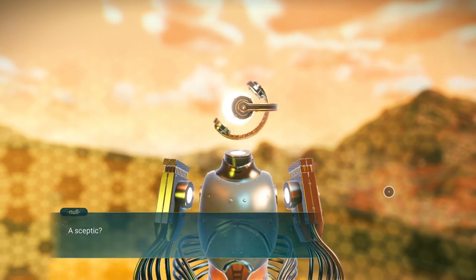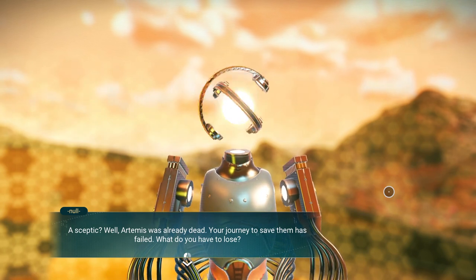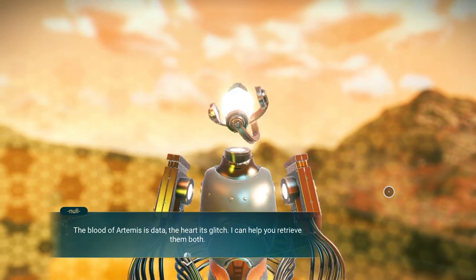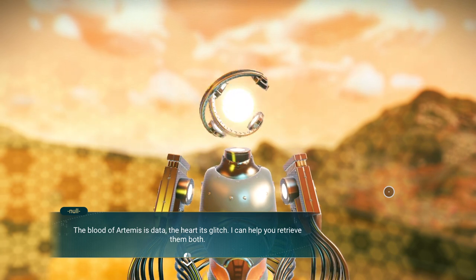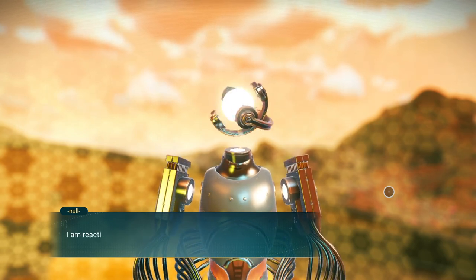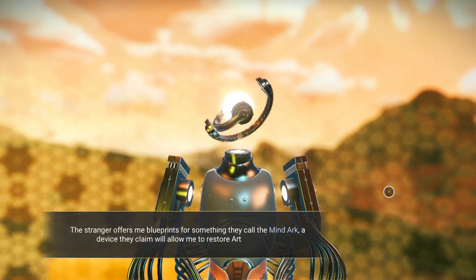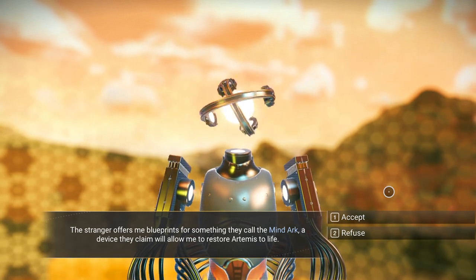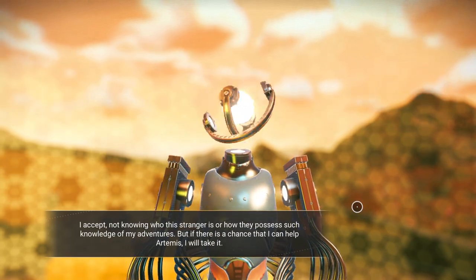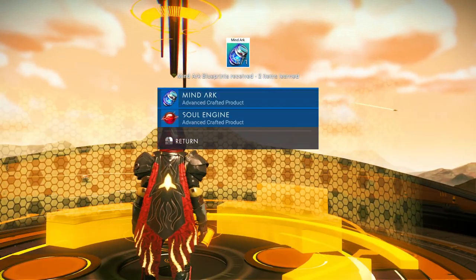Say you would need to know more. A skeptic? Well, Artemis was already dead - your journey to save them has failed. What do you have to lose? The blood of Artemis is data. The heart - it's glitch. I can help you retrieve them both. We require a mind arc, a receptacle for their soul. Can you do that for me? I am reactivating Artemis' frequency. The stranger offers blueprints for something called the mind arc - I'm going to go ahead and accept it.